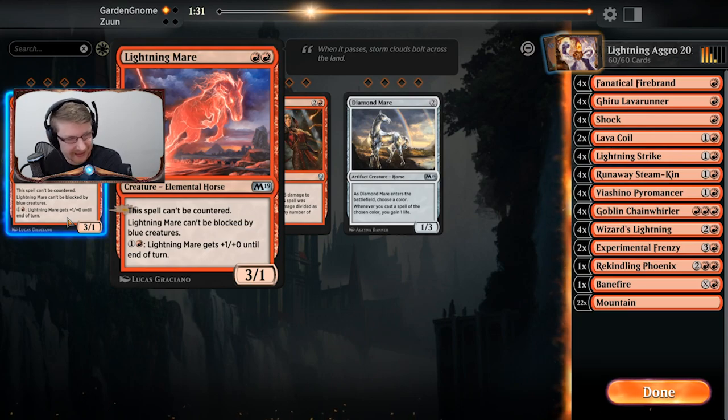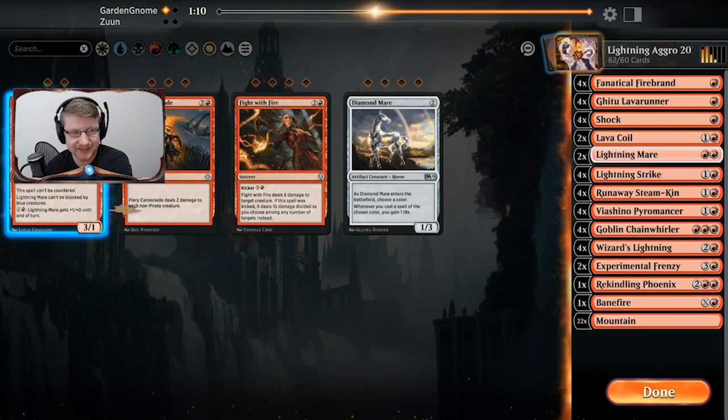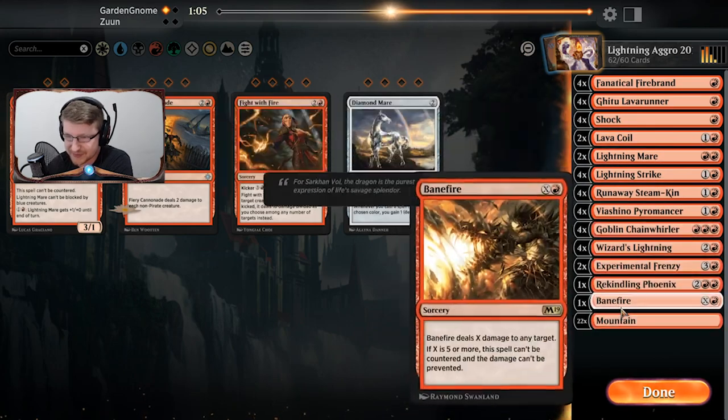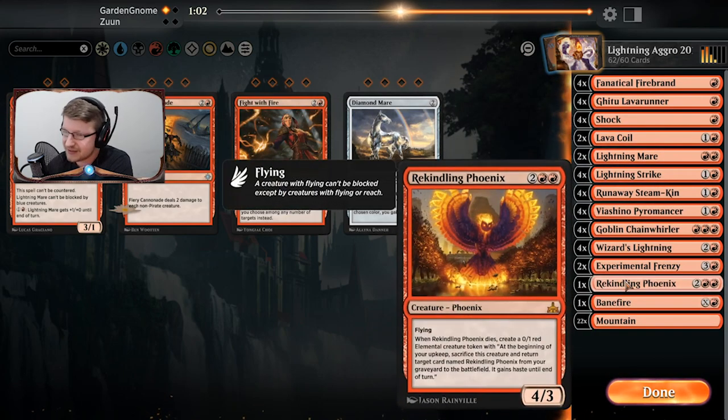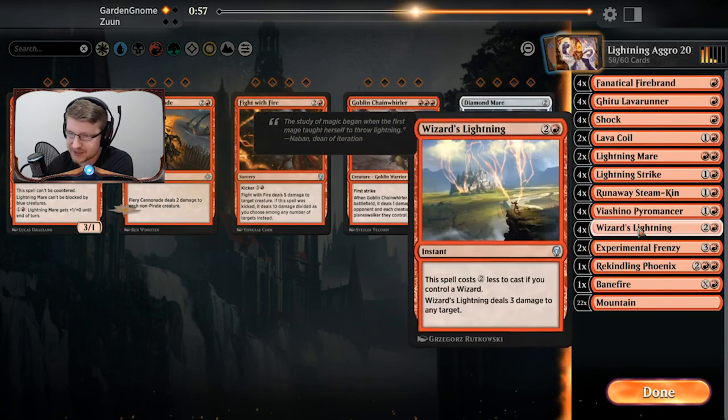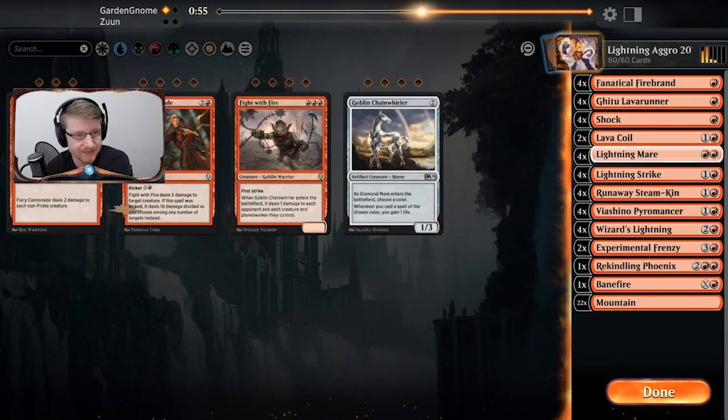Do I want to bring in Lightning Mare? It can't be countered, but Gate decks don't really run counters — and if they do it's usually Negates. He's not running blue creatures, well technically Hydroid Krasis has blue because it's green-blue. I guess it doesn't hurt to bring them in. Bane Fire is definitely staying in, Rekindling Phoenix is definitely staying in. The Chain Whirlers seem completely useless in this matchup, so I'm taking all of those out.